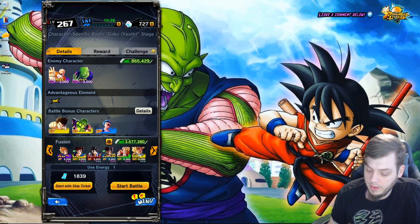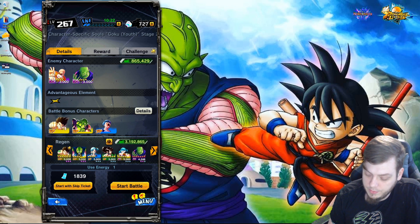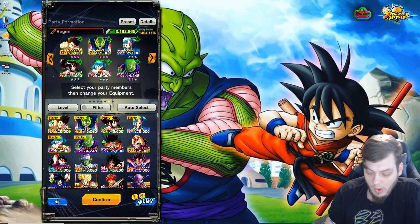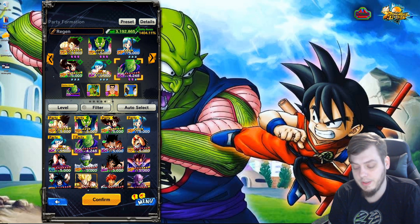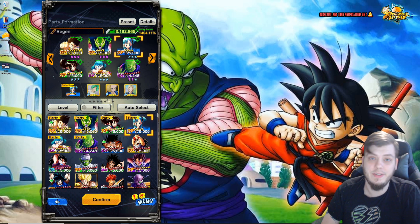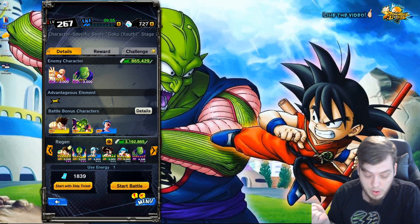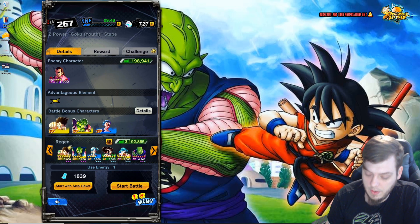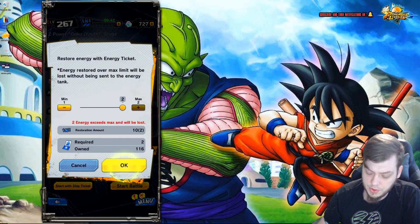Going over the team of boost units, these are what you'll want to run for all of the stages. The green Chi-Chi is the only unit that doesn't matter here — the other four units and Kid Goku are your main boost units for clearing these stages. Set up the team with at least those four units on standby to get extra Z power, rising souls, and super souls — you'll get a buff for bringing this specific team.